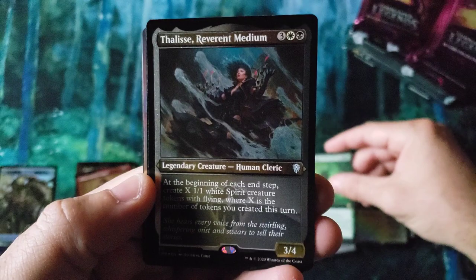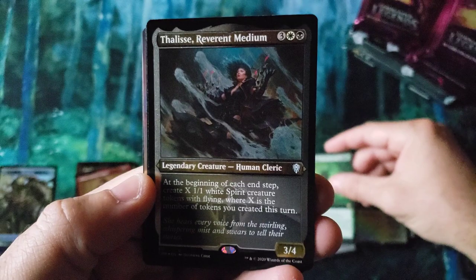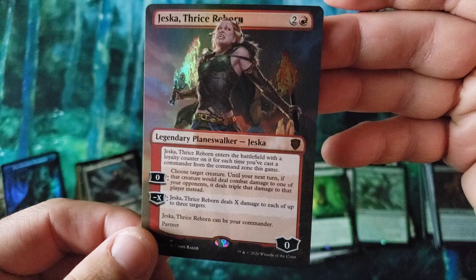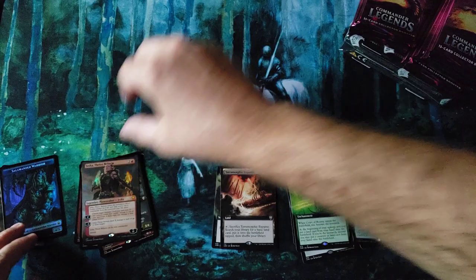We got the Will. We got the old Signet. We got the old Court of Bounty — that's a pretty spicy rare, am I right? And of course we got the old Sky Raider of Kerr. Whoa — I have not seen this yet. We've got the Jesska Thrice of Reborn. I have not seen that full art fancy variant. That's pretty neat looking.